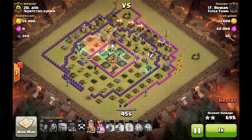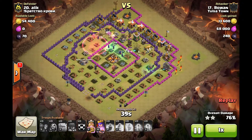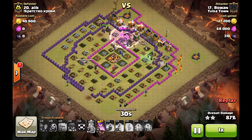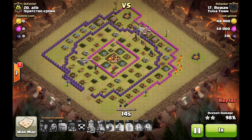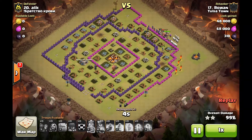He still has both hero abilities. The Inferno Tower is about to go down. A Giant Bomb goes off on the north side, and only a couple defenses are left with a ton of witches remaining — this base is pretty much toast. He goes ahead and pops the King's ability. This base gets wrecked so badly that the Archer Queen I believe saves her ability. He's got a level 11 Barb King, level 10 Archer Queen, and absolutely wrecks this rushed Town Hall 10. For anybody who's hit Town Hall 10, you know that witch raids don't always go like that and they're never easy to take down. The Infernos make it tough. Good job Rowan.